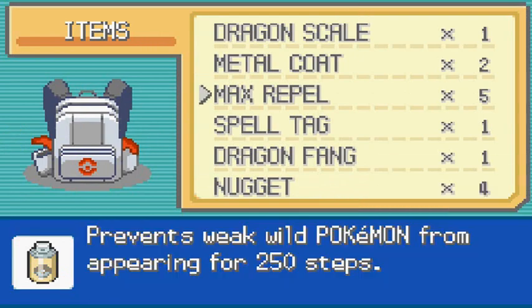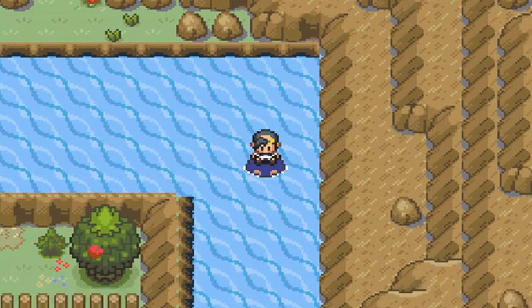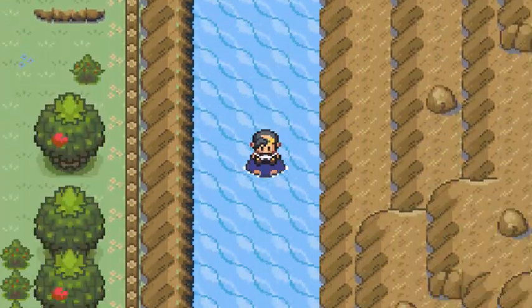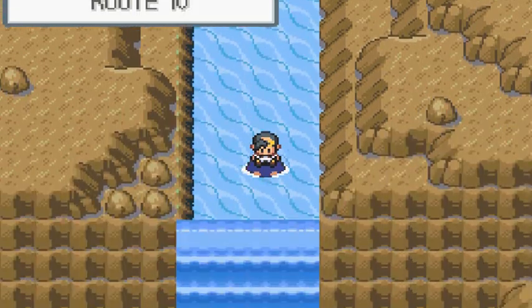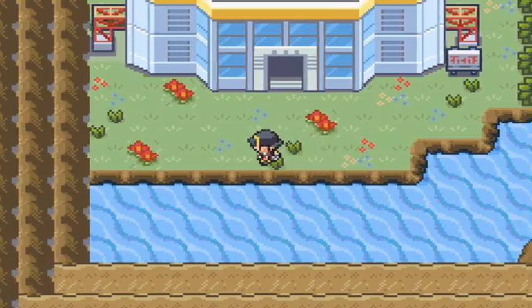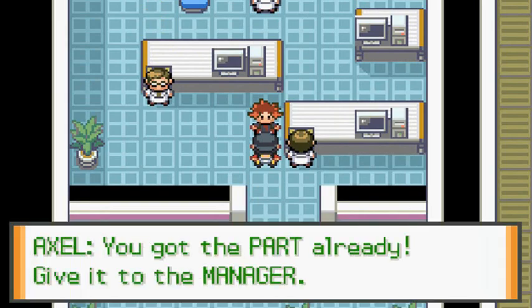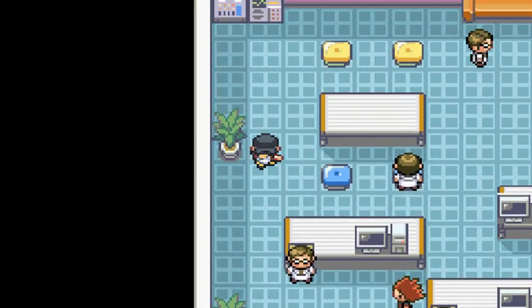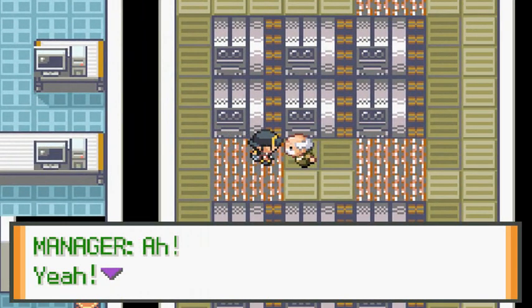Okay, Max Repel. Let's continue back down to the Power Plant on Route 10. I definitely like the view here — it actually looks like a mountainous area. Back in the Power Plant, he says: 'You got the part already? Give it to the manager!' I thought he was going to take all the credit — that would be an asshole move.